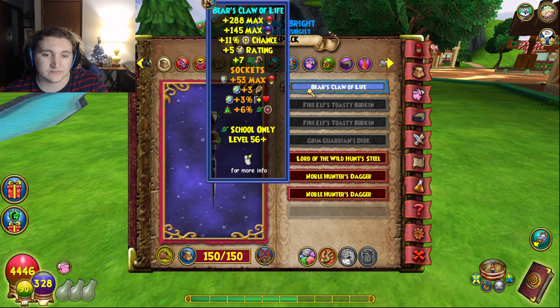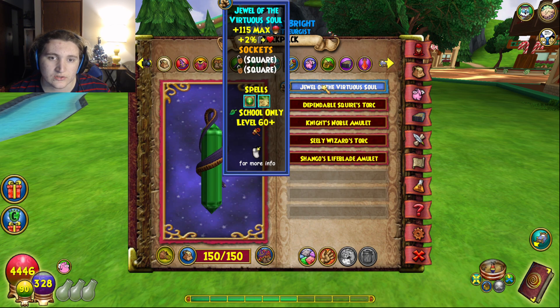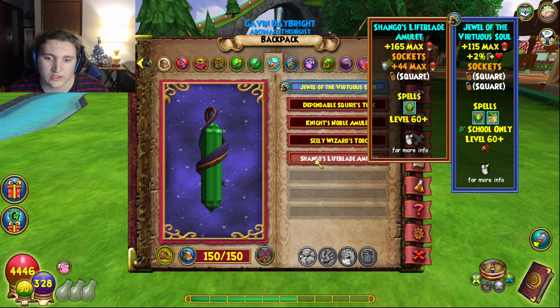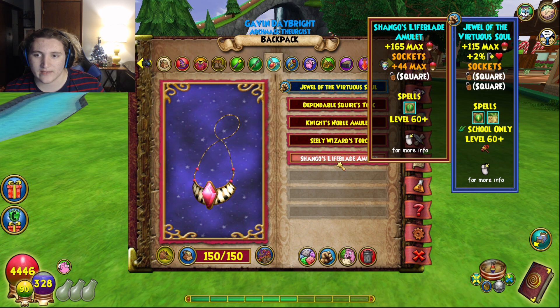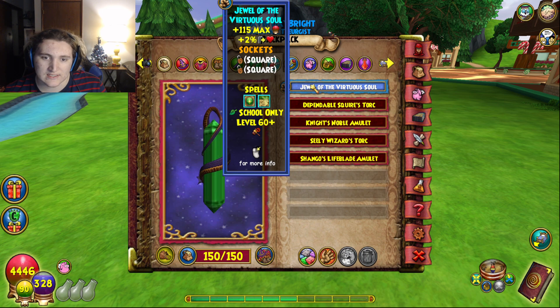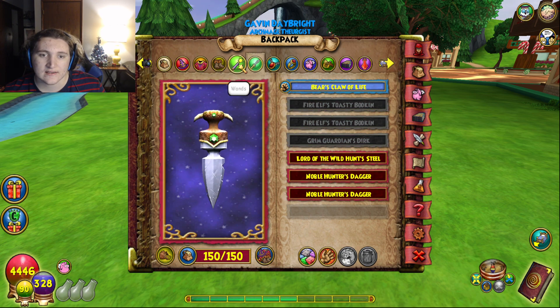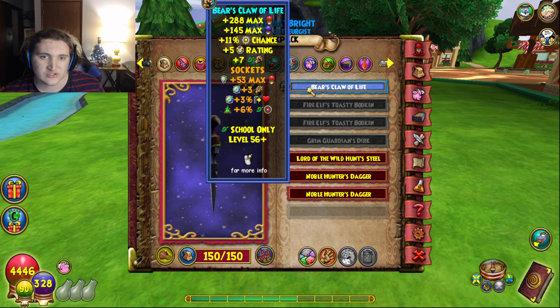For socketing, outgoing healing is obviously good, and I socketed outgoing because I'm Life. Three flat damage is also nice to have. For the amulet I'm using the Jewel of the Virtuous Soul — good health, some outgoing healing since I'm Life, and it gives Rebirth and Guiding Light spells. You could go with Shango's Lifeblade Amulet, but since I'm already rocking the hat with the 45 blade, I don't need it — you can't use both blades at once anyway.